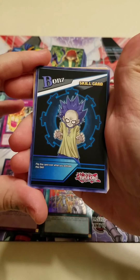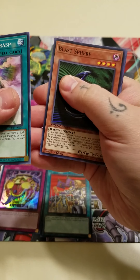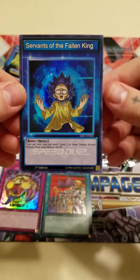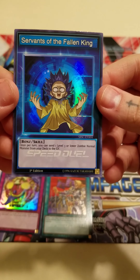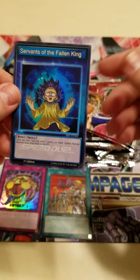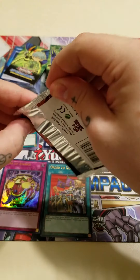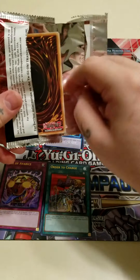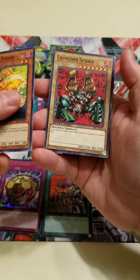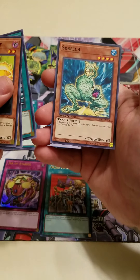We got a major upset, Spell Power Grasp, Jirak Tyrannus, and Magical Plant Mandragola. We already got a foil in this first pack — it's a Bone skill. Next pack: another Spell Power Grasp, Blast Sphere, Ally of Justice Core Destroyer, and Servants of the Fallen King — once per turn you can send one level three or lower zombie monster from your deck to the graveyard. Not bad. We got a super rare so far with two packs left from this blister.